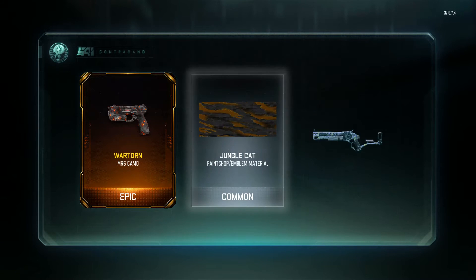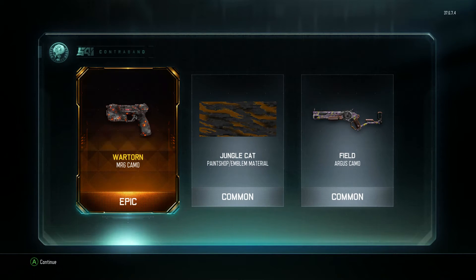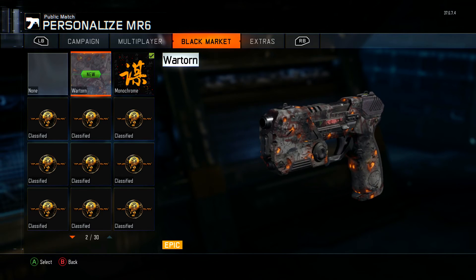And then in our final drop, we end up getting another Epic for the MR6 again, which is just crazy. I don't use the MR6 a whole lot, but I'm kind of collecting the Epic camos for it. It's called War Torn — it kind of reminds me of a zombie theme, and it looks like it's been burned out. It's still kind of on fire with an animated theme to it. I'm torn between using this camo or the Monochrome, because they're both really, really good looking.